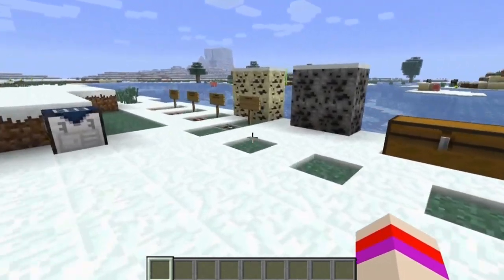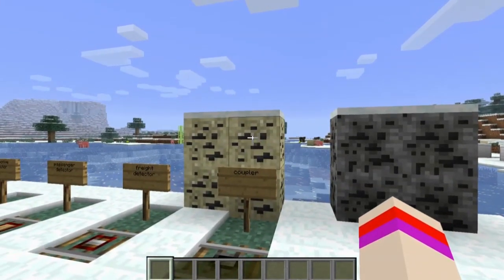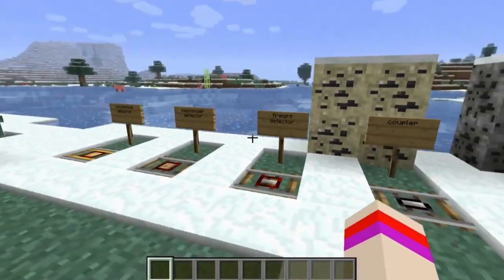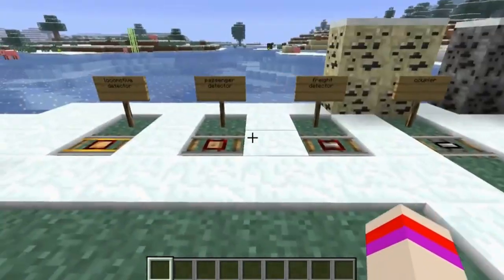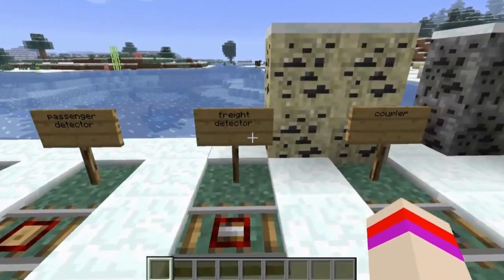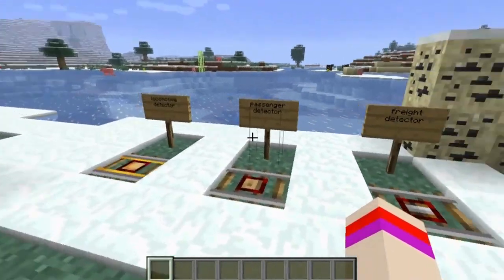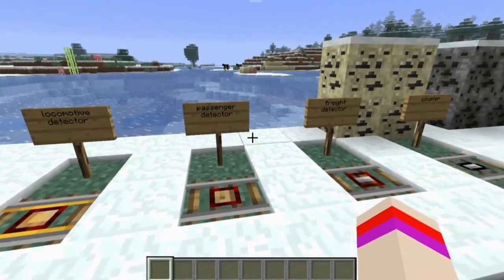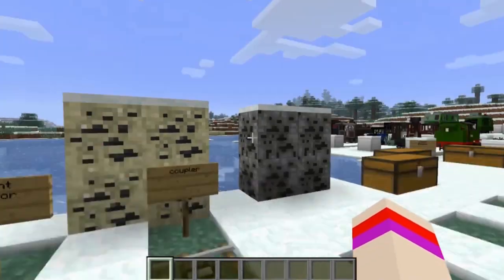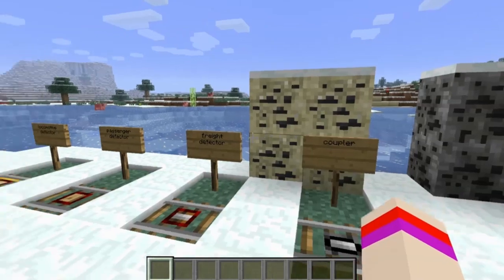So I'm going to go ahead and get started with the two new blocks that have been added: oil sands and crude oil. They both spawn naturally in the world and are mineable. There are four new train tracks that have been added, which are locomotive detectors, passenger detectors, freight detectors, and a coupler. These three detectors detect either passenger, locomotive, or freight that moves over them, and this coupler actually attaches or detaches stuff from the trains.